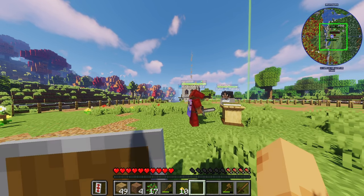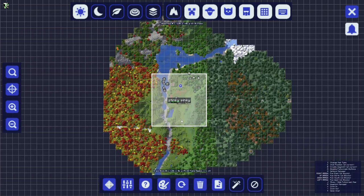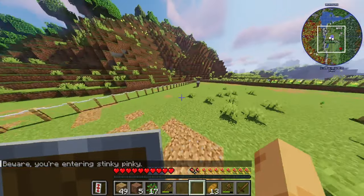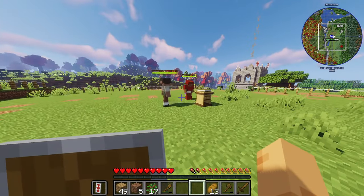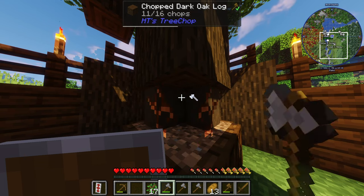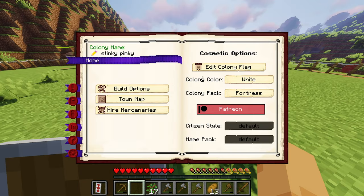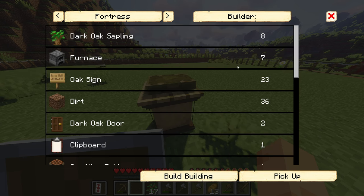Oh, someone just showed up! Oh my gosh, look at the map — Stinky Pinky! Where? Look, press J and you can see the map. Wow, it needs 220 oak dark oak fences. Is there not dark oak around us at all? I'm positive there isn't. Oh wait, just over here is dark oak — look at all of it! Look how many fences you need.